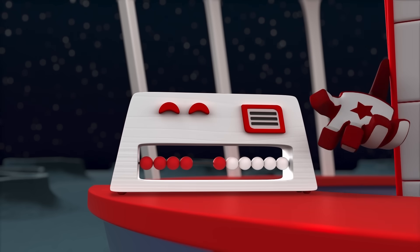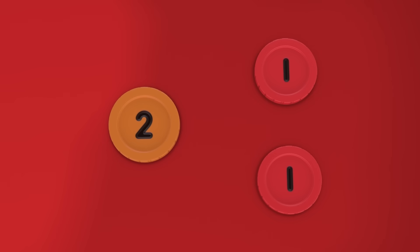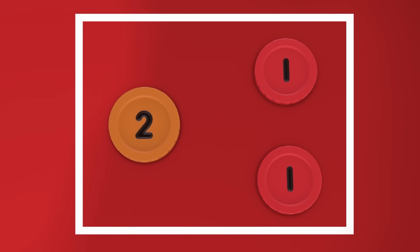Two and two more is four. Four pennies, please. A two-penny coin! Two and two ones — that's four pennies altogether.